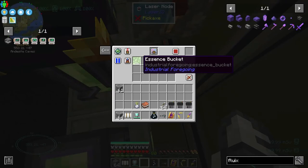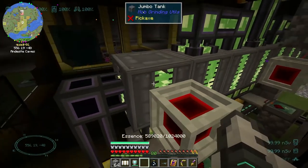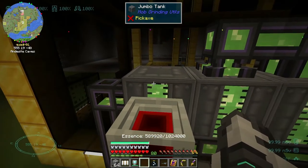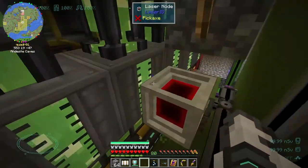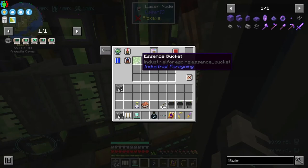Alt doesn't do anything - it just does one millibucket like a normal click. It would be cool if they would program alt to go up and down by a whole bucket - 1,000 millibuckets. That way, because this holds 1,000,000 millibuckets, it's going to take me forever to get up to where it could read the fullness of the tank. I would have to get the sensor card all the way up by 100 millibuckets to 1,000,000, and that's 10 clicks per bucket.